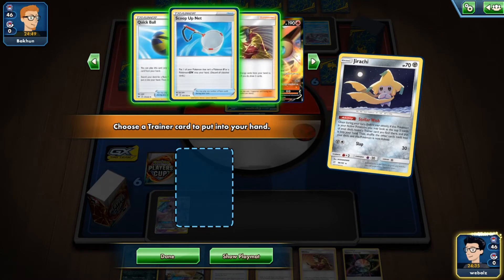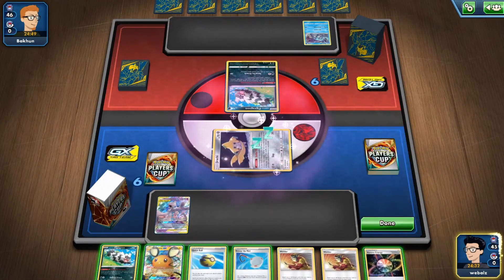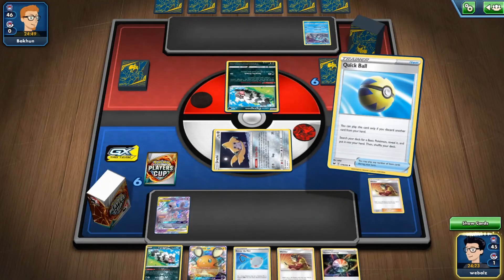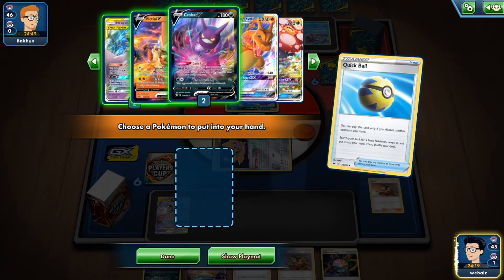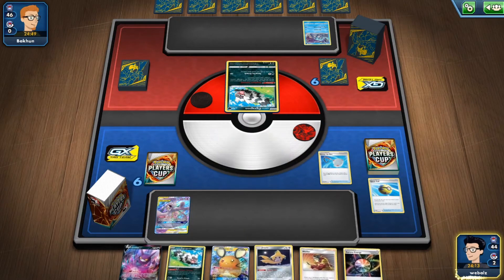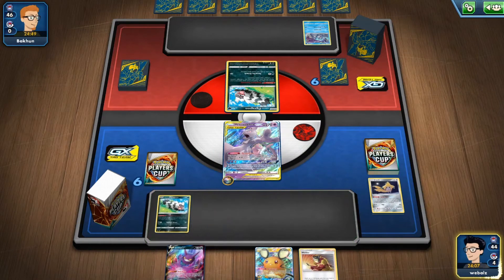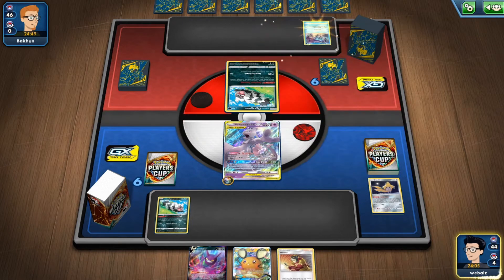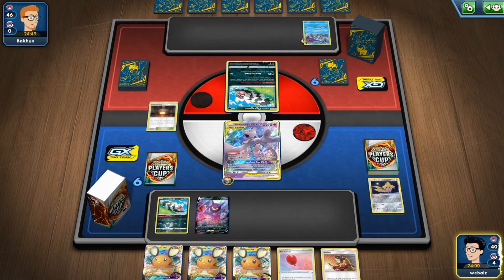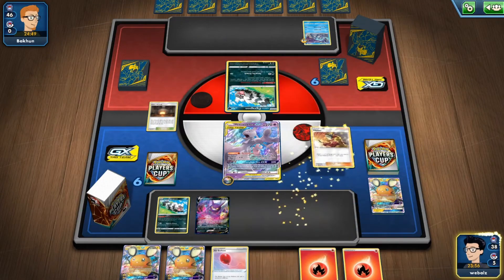Stellarish — getting me a Quick Ball and a Scoop Up Net. I might take the Scoop Up Net there. I will use the Quick Ball onto one Welder. I might try to get the Crobat here to try to find two energies. I will use the one to discard Chiraji, playing down the Sixie Goon, dealing 10 damage to the benched Pokémon, and playing the Crobat for four — getting me at least a half. Playing the den — unfortunately we used all of our remaining dens here.